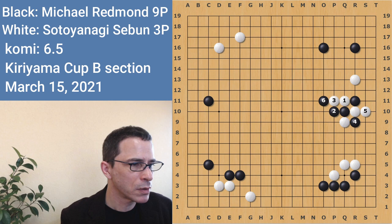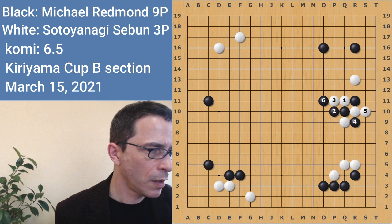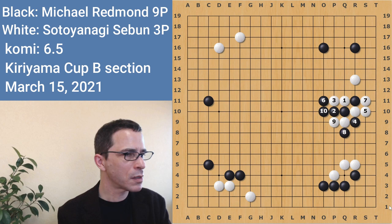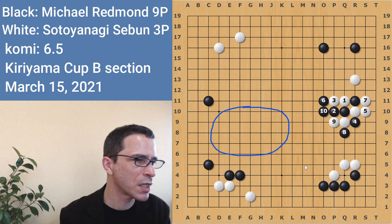If white jumps here, then black can play here, threatening to capture white by covering at S11, so white has to play here — and this is another ladder, good for black. White's probably going to answer here, and black can follow up with something like this. This is just looking good for black, with black starting to build some influence in the center of the board, which works well with black's position on the left side.